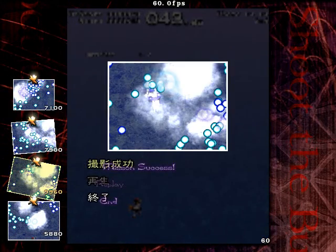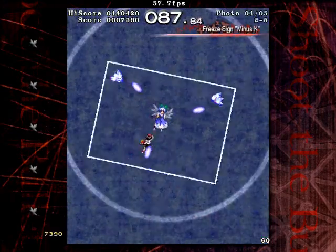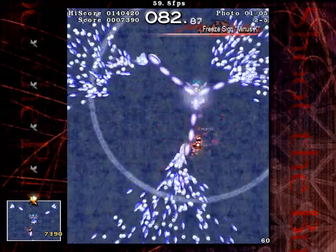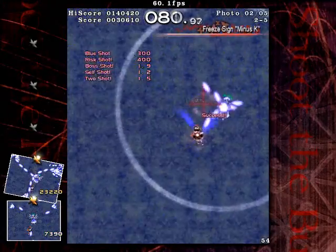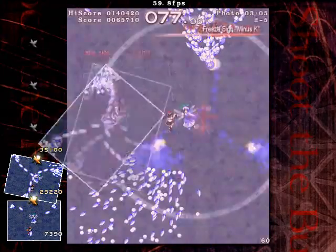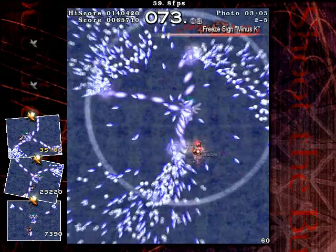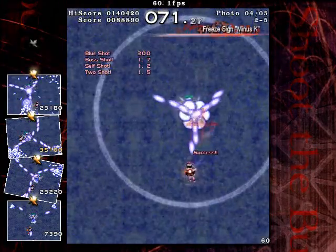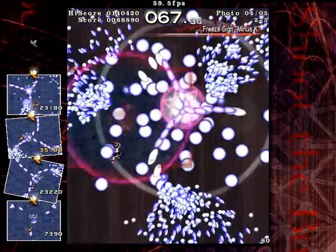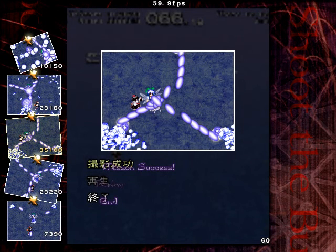Now that that's done, on to the next scene. Scene 2-5 is freeze sign, Minus K. This is a streaming spell of Cirno's, and it's actually pretty difficult if you're not careful. The objective is pretty much just to try and stay as close to her shots as possible to graze the bullets. But she adds these other bullets in near the end. Easy, but a pretty difficult spell if you're not careful.